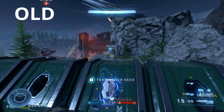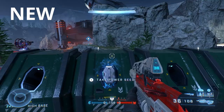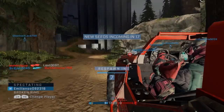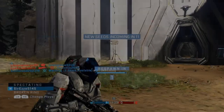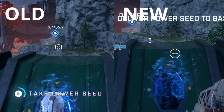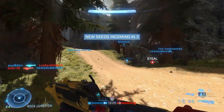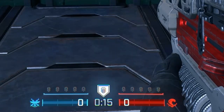The first change is that they reduced seed steal time. On the older Stockpile mode it would take forever just to steal an enemy seed — you'd literally just stand there so long and could get picked off by a sniper or anyone shooting at you, because it would take so long and you'd just be a sitting duck. They did end up reducing the seed steal times, which is definitely a good change, so now you'll actually have some incentive to steal seeds.